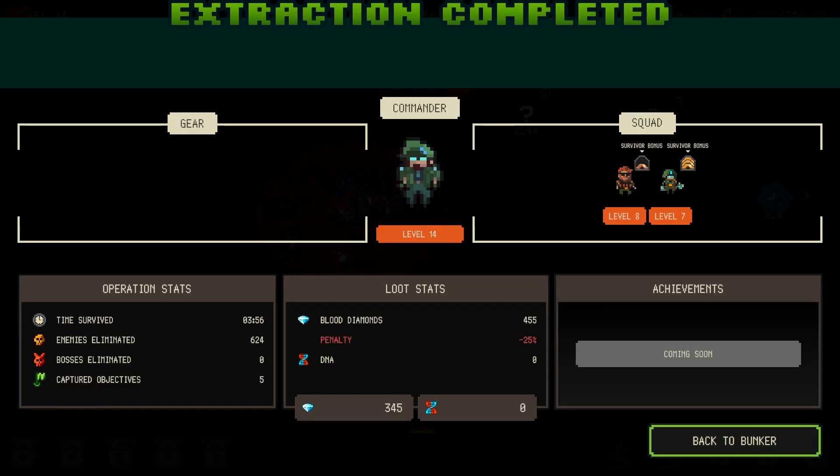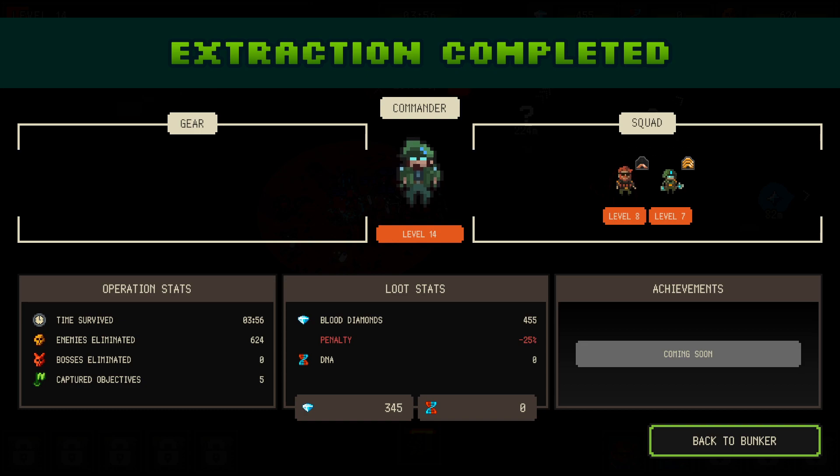You see the run didn't take very long. I got 455 diamonds, which is quite a good amount. And I have a penalty — I don't really understand what the penalty is or why it's half. There's no explanation anywhere. But anyway, I now have 345 diamonds. So back to the bunker.